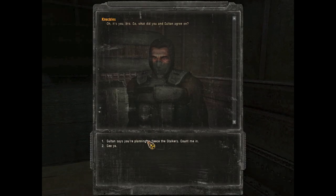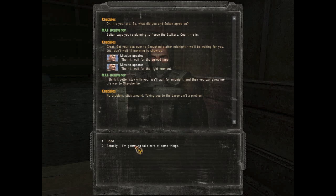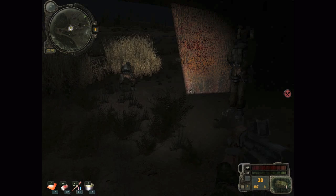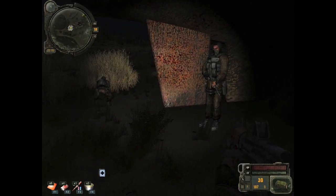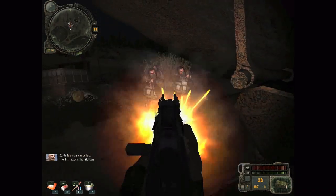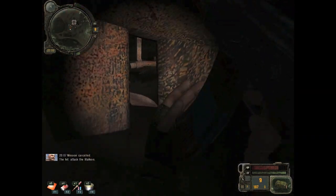I have to talk to Knuckles to start the nighttime mission. You're planning to fleece stalkers — count me in, man. Gotta wait till midnight. Wait till midnight and then show me the way. Let's do this. Four guys — I have to take out these four guys. On the right-hand side there's a little fork and spoon with red around it — that means I'm hungry. I'm gonna have a little piece of bread. I'm gonna quicksave. Oh my fucking god, that could've gone better! Two down — two confirmed kills.